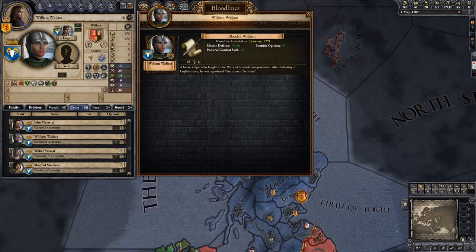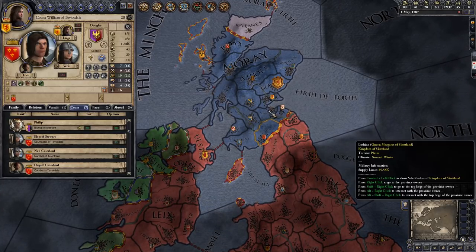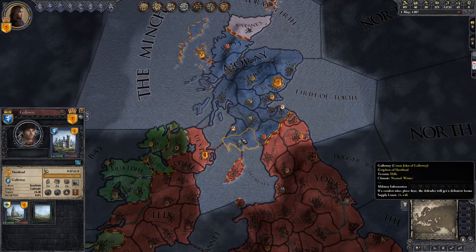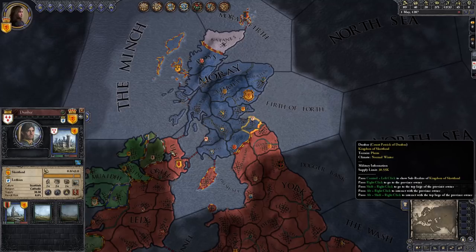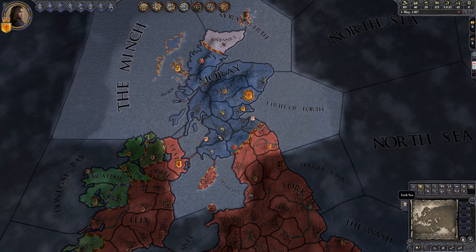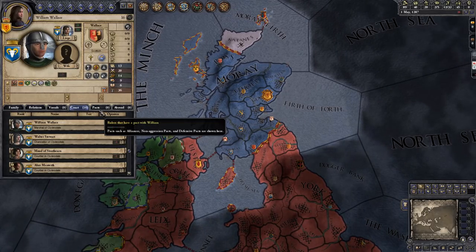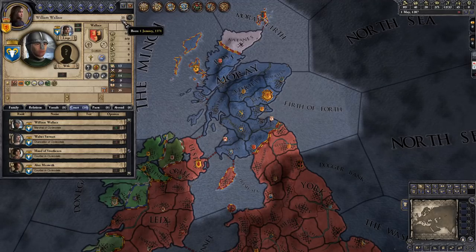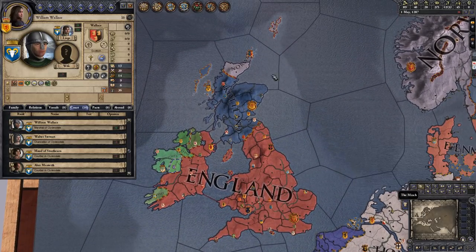William does appear to have endorsed Robert DeBruce as his choice for Scottish king and certainly as the guardian of Scotland before his death. If you did want to, you can find the Bruces around here — check out my interesting characters in the 1289 bookmark video and go to the timestamps to find where Robert DeBruce is. But instead of just using William Wallace as a supporting character, you could play as him yourself — especially with him being just 16, he's got his whole life ahead of him and plenty of time to have kids. Perhaps where William Wallace went wrong was that he needed to be more than the guardian of Scotland — he needed to be its king — and then you can finally defeat the English, maybe even vassalize them, see how they like it.